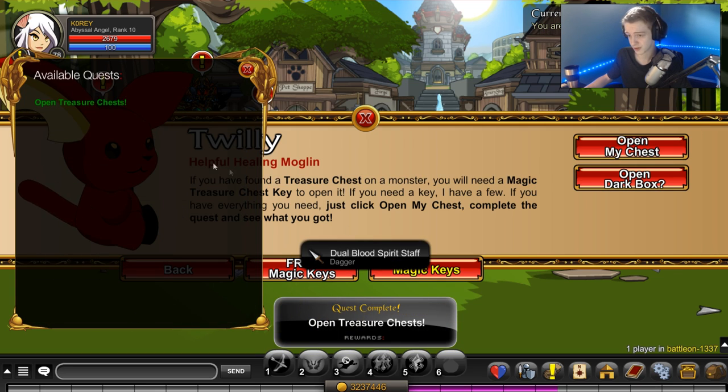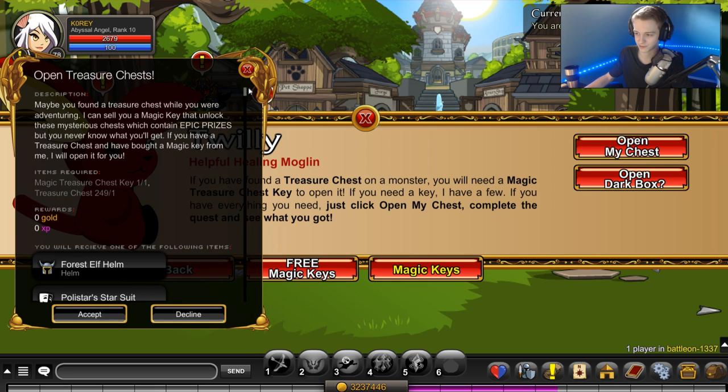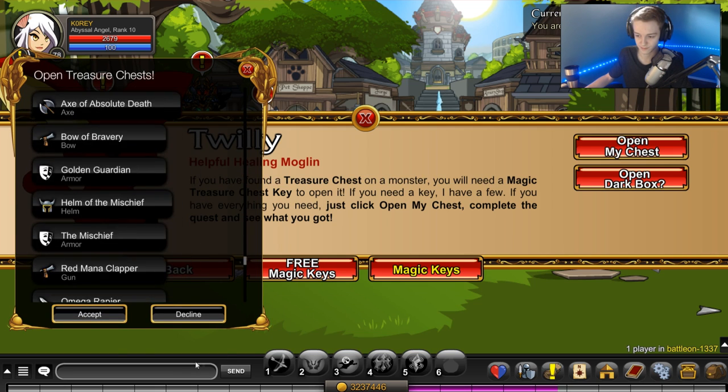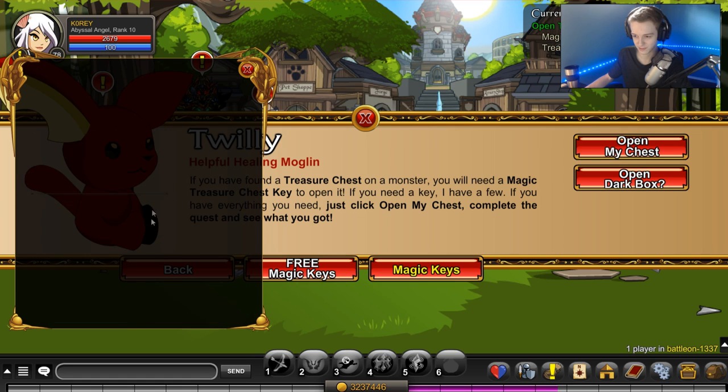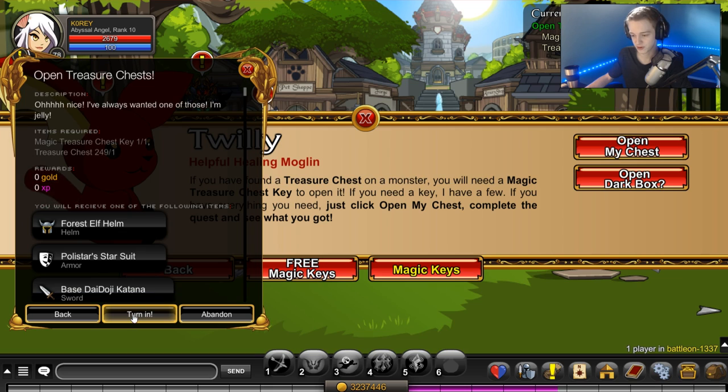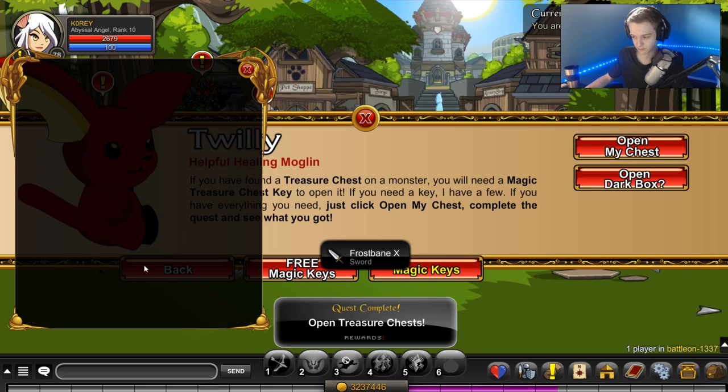Dual blood spirit staff! I don't like staffs very much, but we'll see what those look like — some staffs do look decent. Second one, here we go — give me something good. Frostbane X, all right!